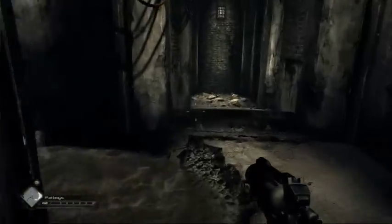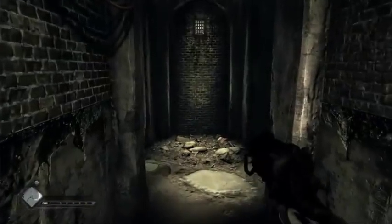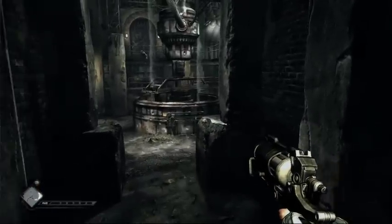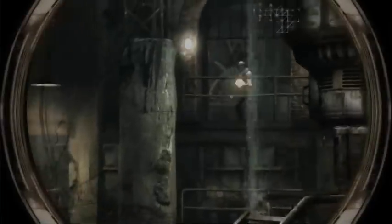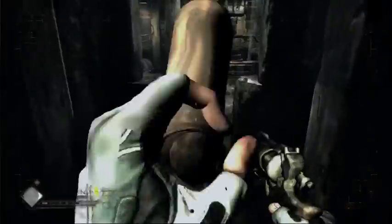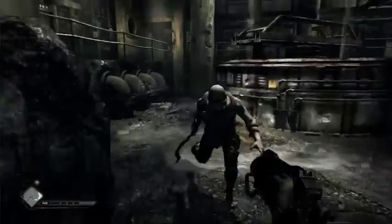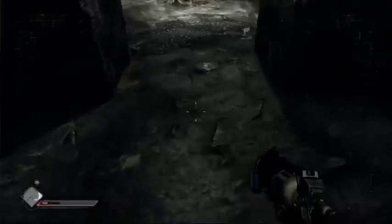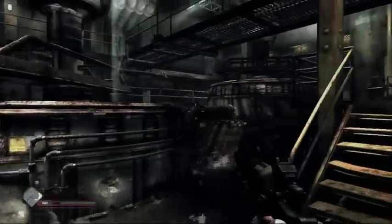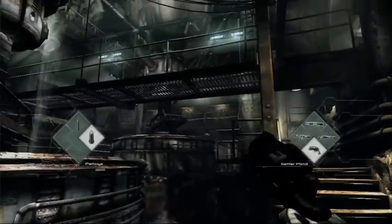Let me switch to some of the other weapons. A lot of the weapons in Rage, like the pistol, the shotgun, and the crossbow, have multiple ammo types. I've brought up the pistol with the fat boys, and I've used the monocular to zoom in. These fat boys have great stopping power — one good shot and a bandit will definitely drop to the floor.